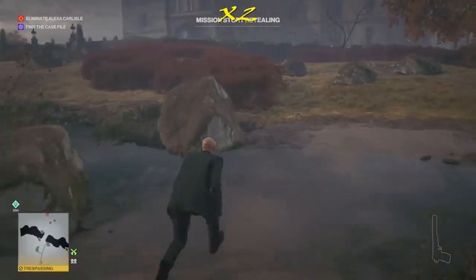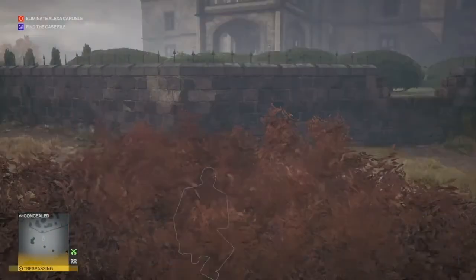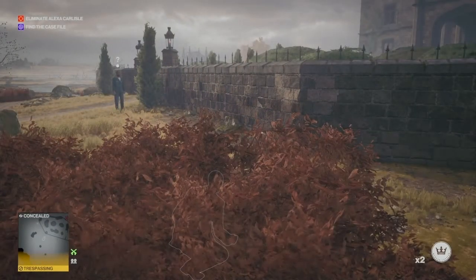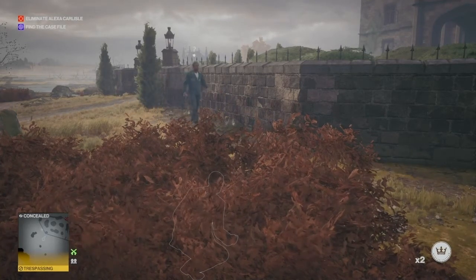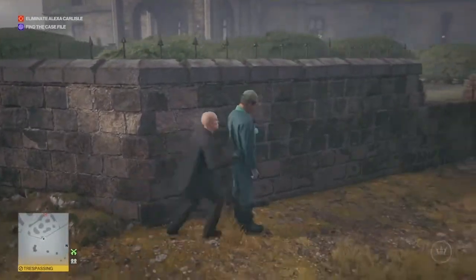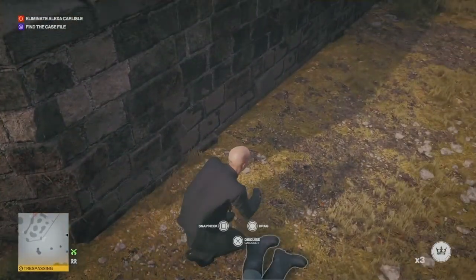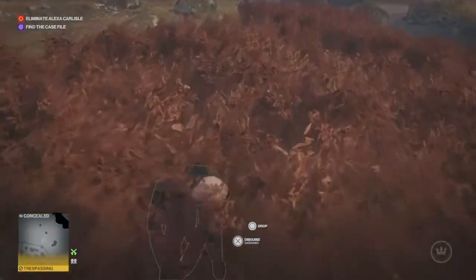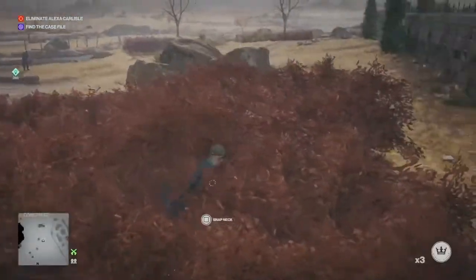Right from the start we are going to make our way over the wall and through the bushes. We're going to acquire a change of disguise from this gardener over here to our left. We will be starting off quite slowly and trying to maintain our silent assassin rating, but as mentioned it does go very horribly wrong on multiple occasions.